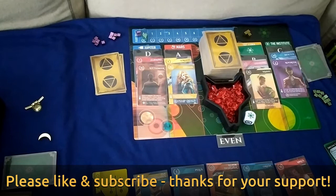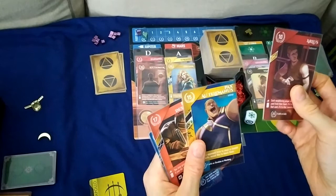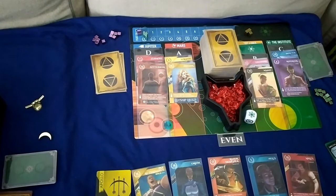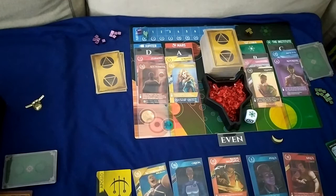Welcome to another playthrough of Red Rising. Today we're playing with the Apollo house. Our starting cards are Arlis, Pax O Telemannus, Razor Designer, Orion, and Pellas. We set up as usual — we're playing as green and the Automa as purple. We're taking the first turn because we have Apollo.